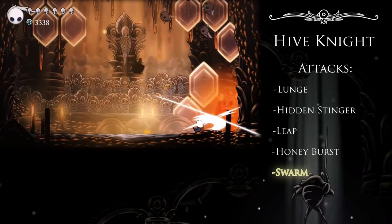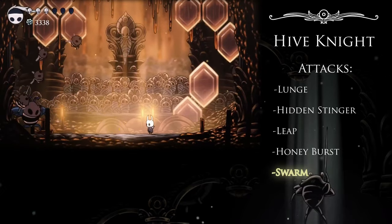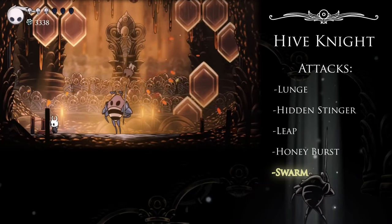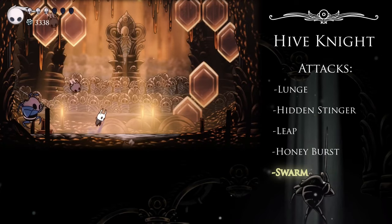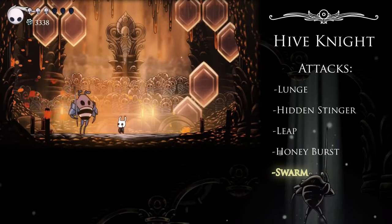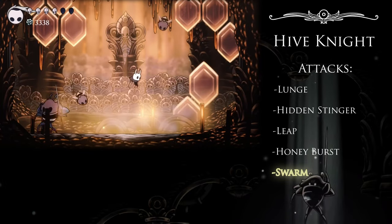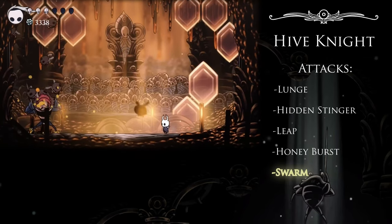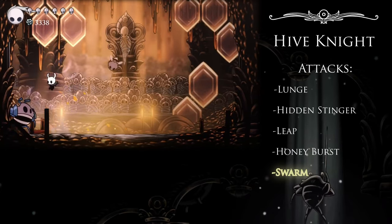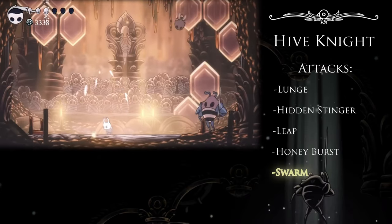The Swarm is also a screen-filling attack with tons of projectiles, which he'll add to his lineup at 550 HP. After releasing the Hivelings into the air, they'll begin descending from the top of the screen, one at a time, for a total of seven. They all lightly home in on the Knight, and though they can be hit for soul, they can only be destroyed with spells. Like Honey Burst, it can feel overwhelming to try focusing on the descending bees and the Hive Knight, but put those pattern recognition skills into practice and you'll notice that he always follows up the Swarm with a Lunge, and he always follows that up with a Leap. That means that if you start dodging this attack in the air, you don't even need to pay attention to the Hive Knight. You can always use your Ground Pound on this attack too, especially since the long windup is a great opportunity to build up some soul, and it also serves as a decent opportunity to heal if you need.